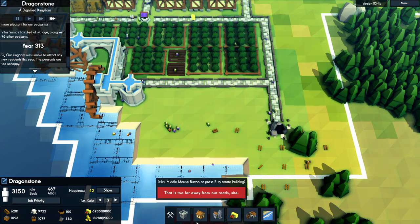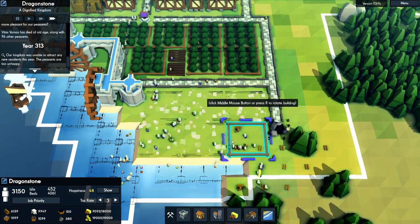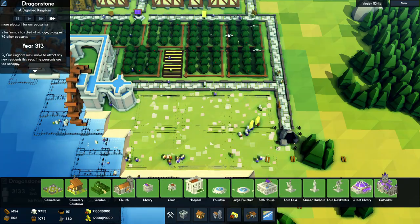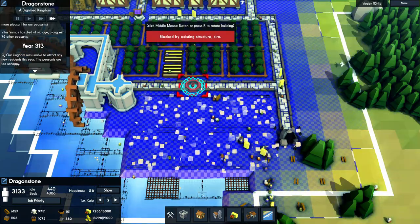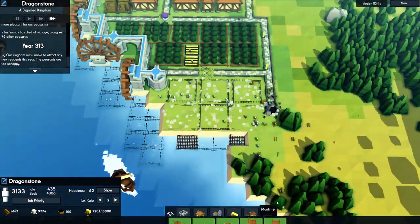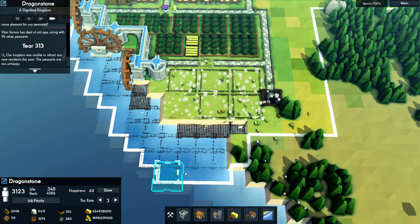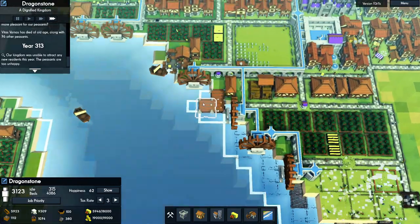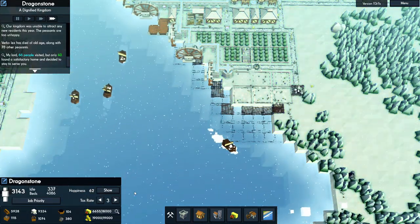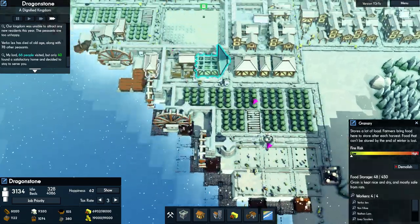I'm going to be able to sneak in some more orchards here. I'll put a fountain in the middle of these ones, and I think I missed a pier right there as well. I'm not sure how much this is actually going to help with keeping the population fed, because these granaries are currently almost empty — a little low. That tells me this area is not getting as much food as it should be.